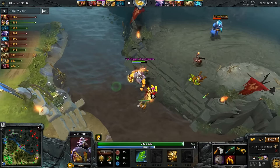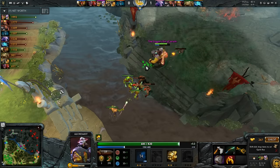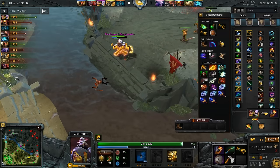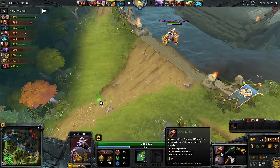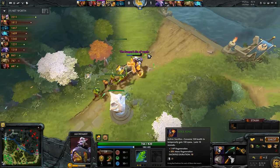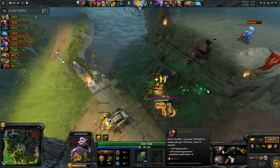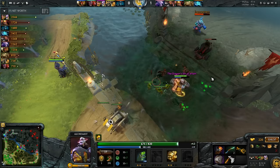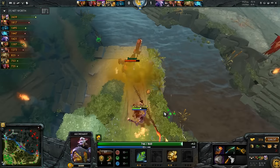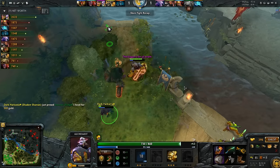The Soul Ring build is pretty strong. Most Alchemist players go for it instead of Bottle recently because Bottle has been nerfed over the patches — it only gives 60 per charge now, so 180 mana for the entire bottle use. Soul Ring gives 150 mana on a 30-second cooldown, and on top of that you get the 50 HP regen. Every 30 seconds it's about as much mana as a fully charged Bottle. He throws down the Acid Spray and goes for some attacks — that was definitely just over-committed by Pudge, not much to say there.